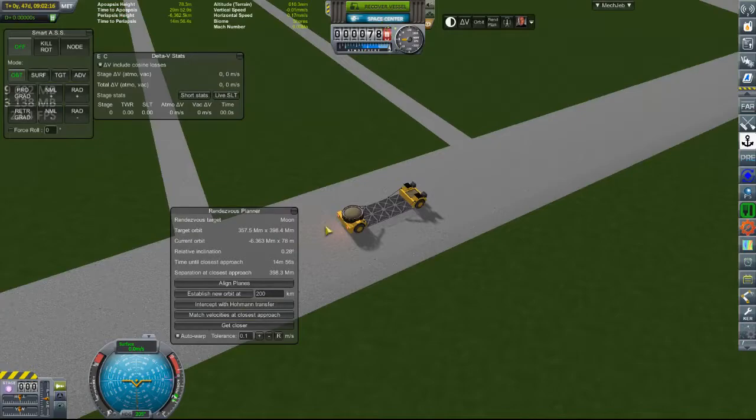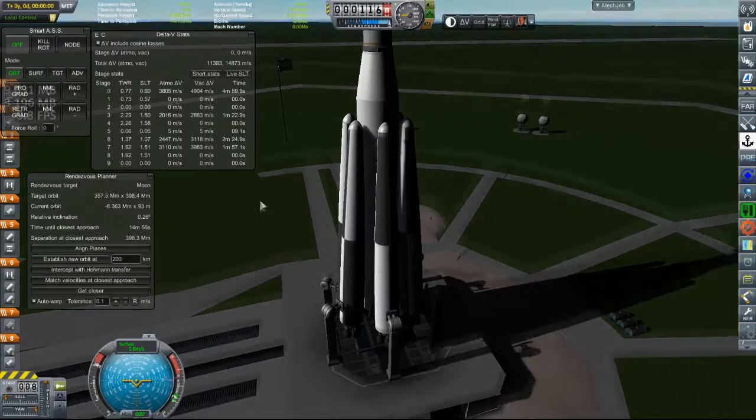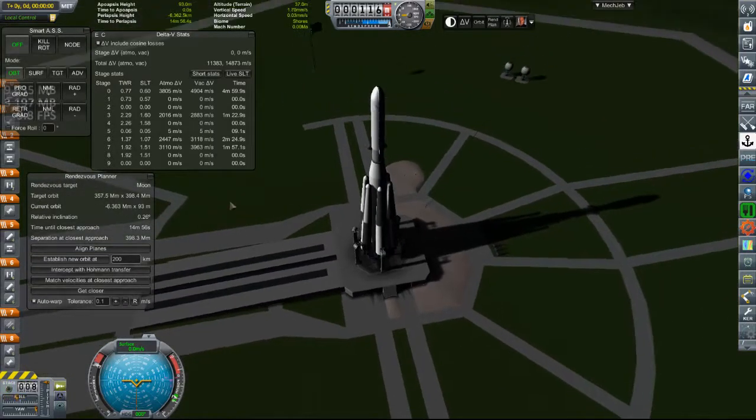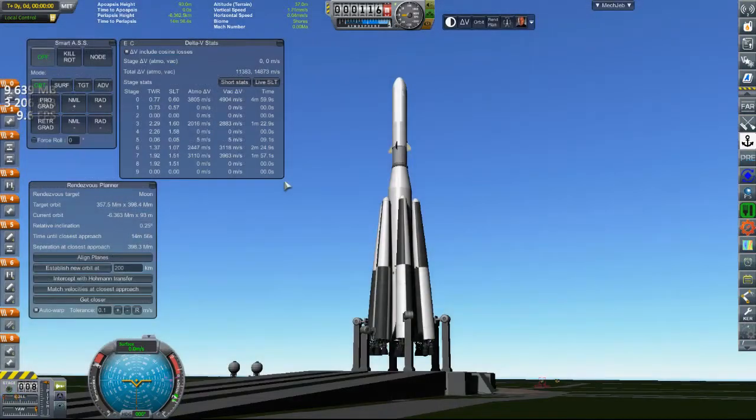What we're gonna do is go back to the space center. Oh, it went down to 0.28. Here we are at the launch pad. You can see our relative inclination has already gone down to 0.26. We'll see if it goes down any more, but if it goes up to 0.27, then that means our launch window is essentially right then. I think 0.25 is as low as our inclination is going to get relative to the moon from where we are on the earth. So I'm going to launch before it goes up to 0.26.